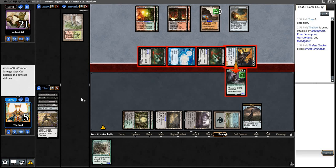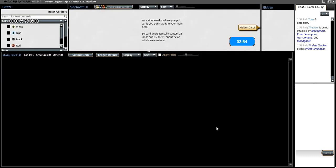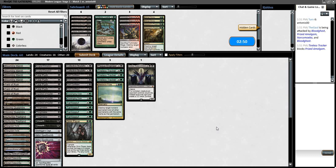We make the opponent turn them all sideways. We got run over there — we mulliganed and didn't see any graveyard hate of any kind until it was too late. I'm not so high on the CMC-2 pieces of spot removal unless you rate attacking their land base highly. With the really high density of graveyard hate we have, I don't. It's a little clunky to have so many copies of discard — two Brutality plus six one-mana discard spells — but those are an important piece of early interaction. When they're good, they really can cripple a Dredge player.